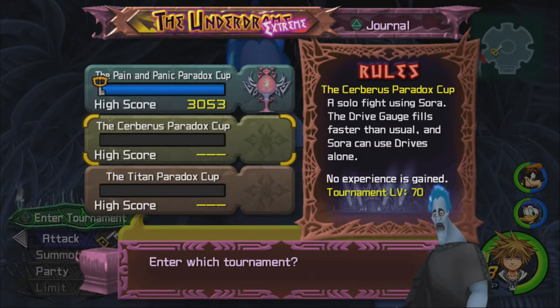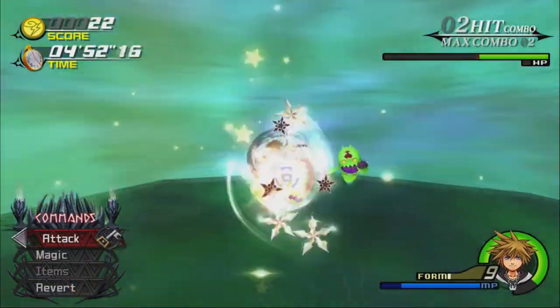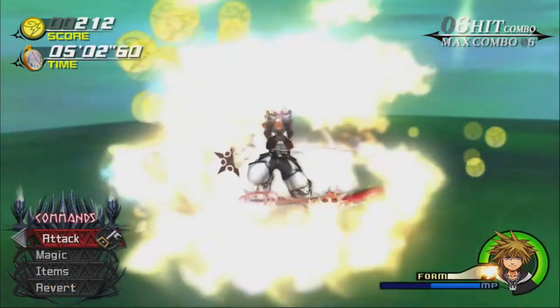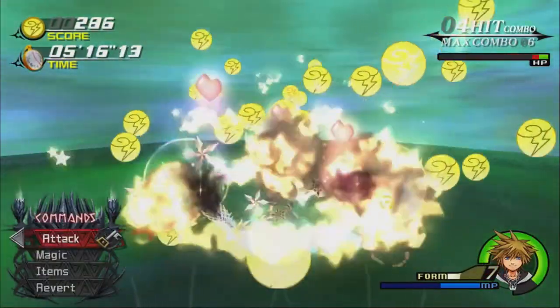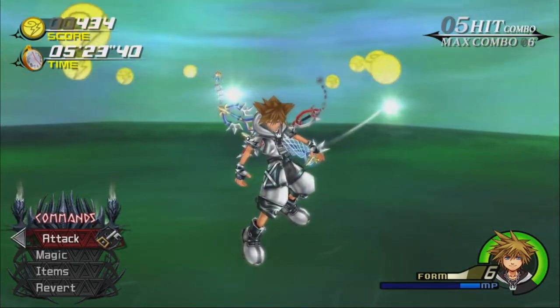Now we're going to try the Cerberus Paradox Cup. Tournament level 70, which is a higher level than I am. We're fighting solo with Sora, but the Drive Gauge refills faster than Sora can use drives alone. So, Final Form time — I'm not even going to switch to Magnet. These ghosts are immune to magic, but the Corridor ghosts can only be hurt by magic.